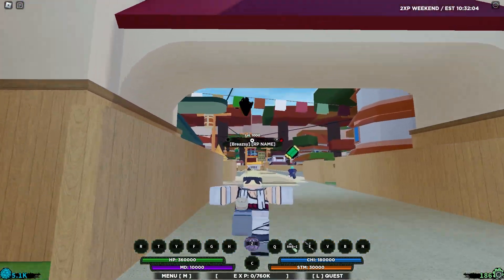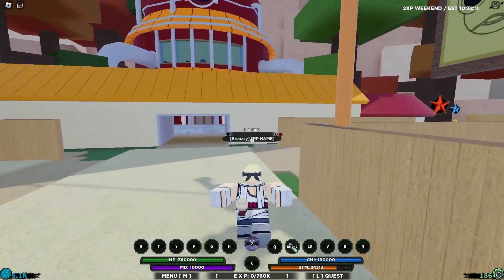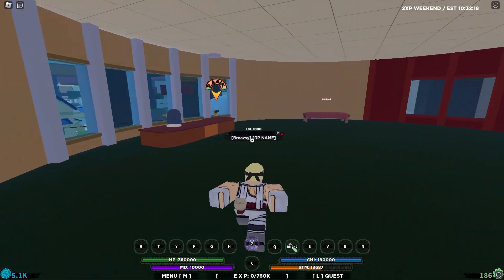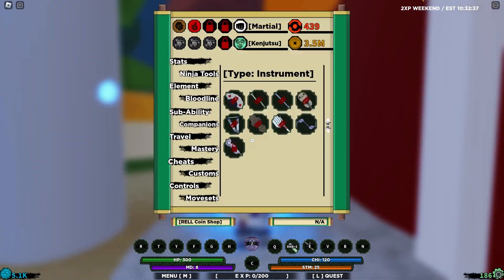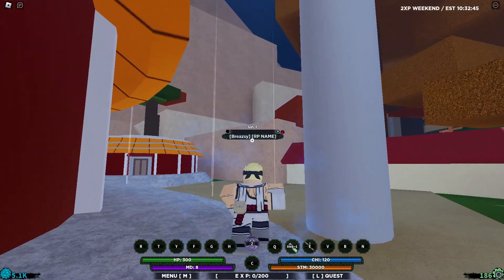Let's teleport over to the Okage Mansion — this took me so long, holy. We're going to be getting this to level 1500 so stay tuned. Let's rank up real quick. Our stats are 6000, so let's put all stats into taijutsu so I can get the most out of hitting the logs.